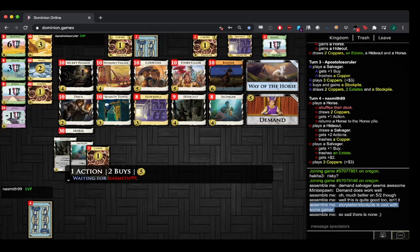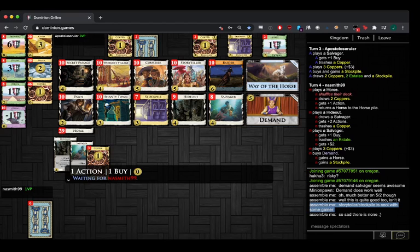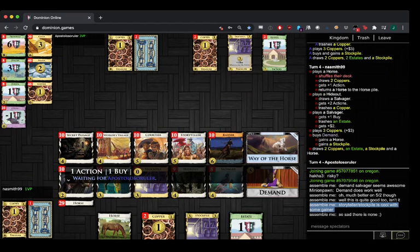So we're making use of the Demand with not terrific five options early. Horse — okay, seems fine.